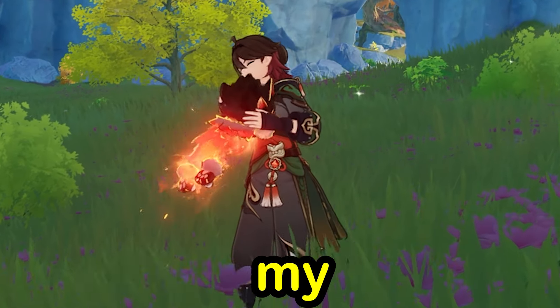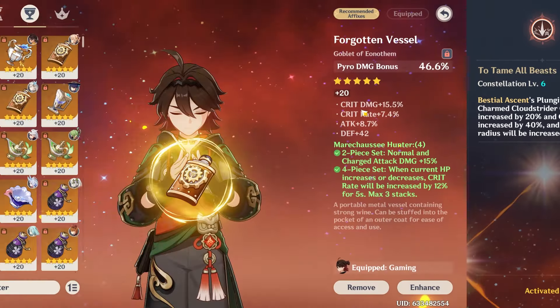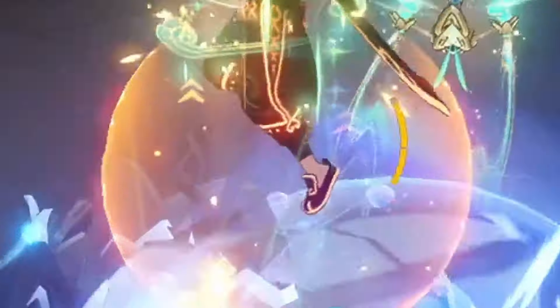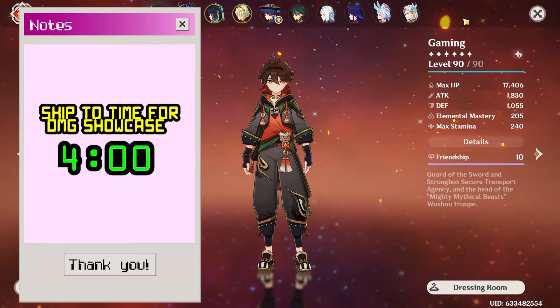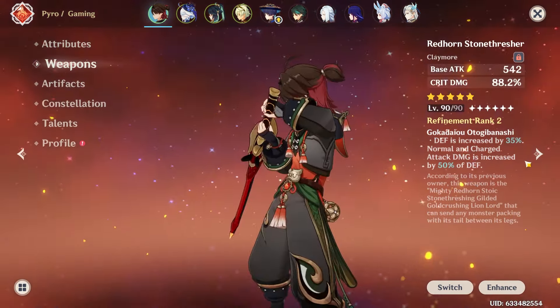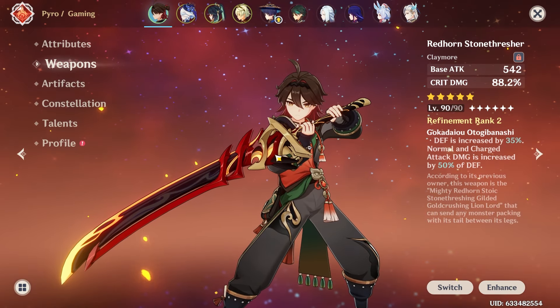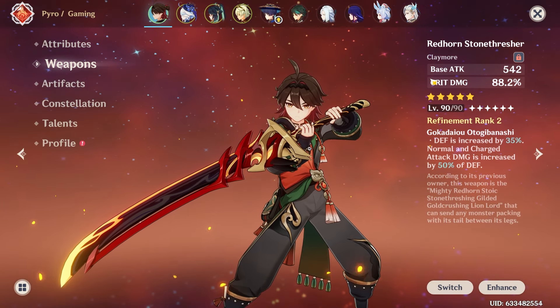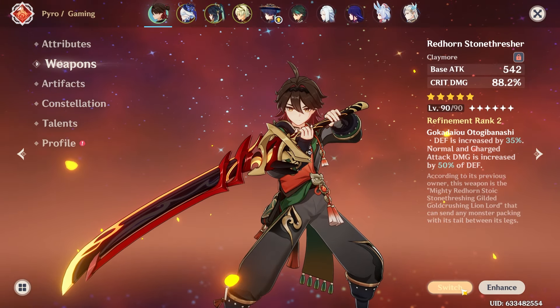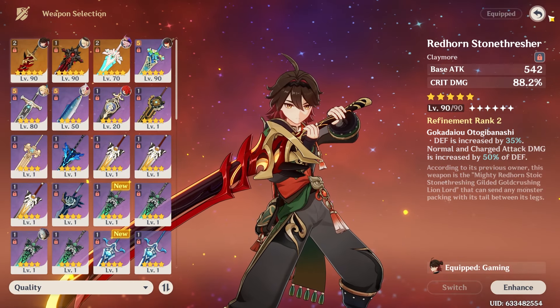Welcome to the flames of disaster. Today I'll be showcasing my C6 crowned Gorou build, team, and damage. Let's get started. So let's go ahead and overview Gorou's build. He's going to be running my R2 Redhorn Stonethresher, which I usually use on Freminet, but I let Gorou borrow it from time to time. It gives him a nice 88.2% CRIT Rate, though the passive doesn't really do much for him.